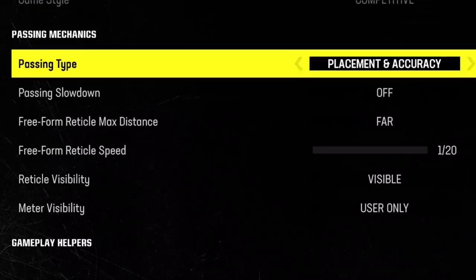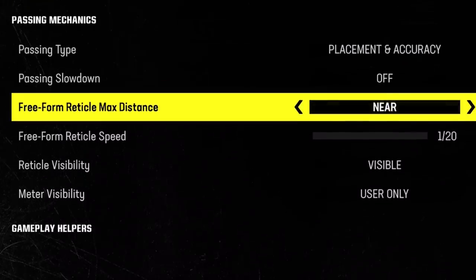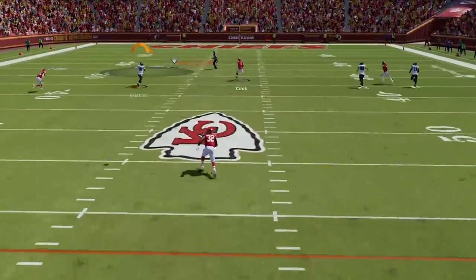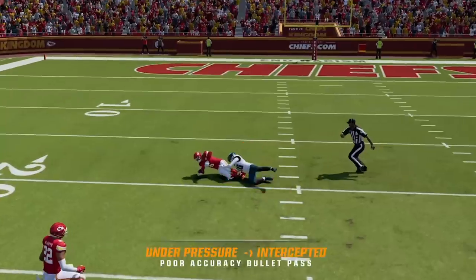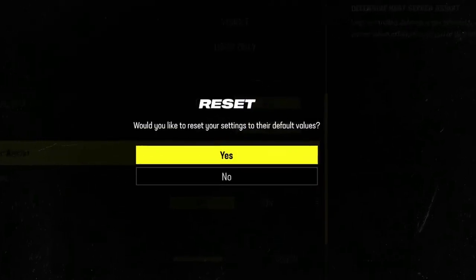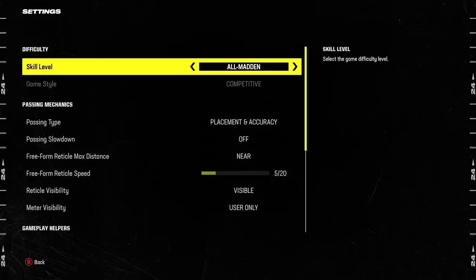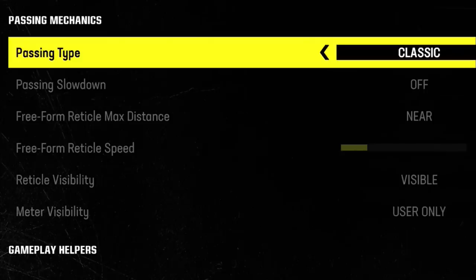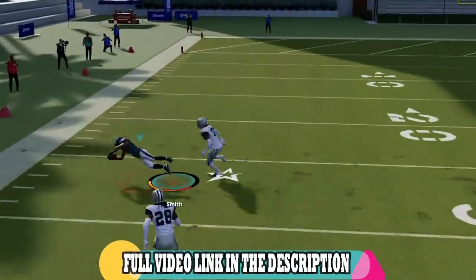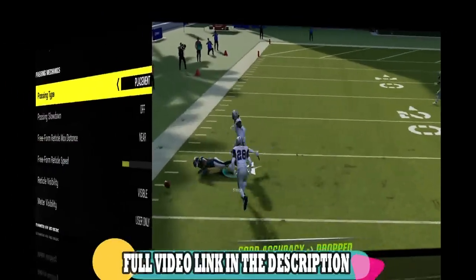The next tip is for offense and has to do with passing. A lot of people are struggling with the new feel of the passing system, specifically the freeform reticle. If you're constantly under-throwing for interceptions or having accuracy issues, I'm going to show you what I think is the best passing type setup in the settings. Classic passing is not a bad option for those struggling, as it requires much less input and is overall more consistently accurate for short and intermediate passes. I have a full video breaking down the differences between these settings — link in the description and on-screen at the end.